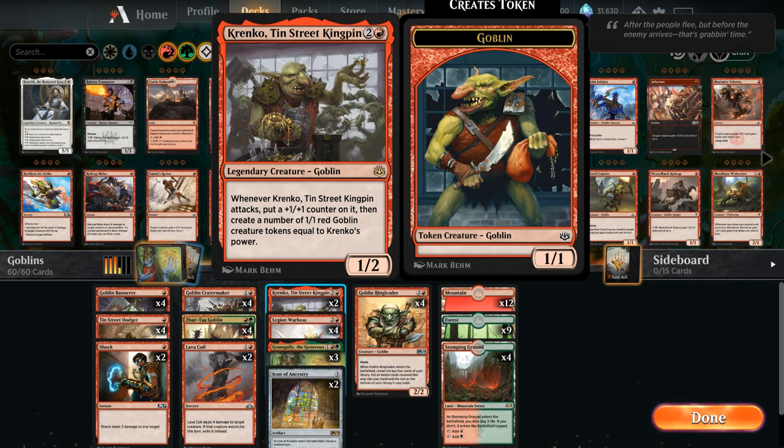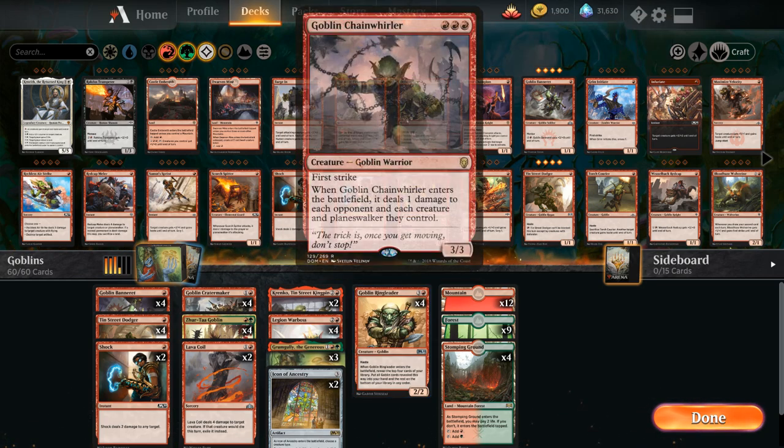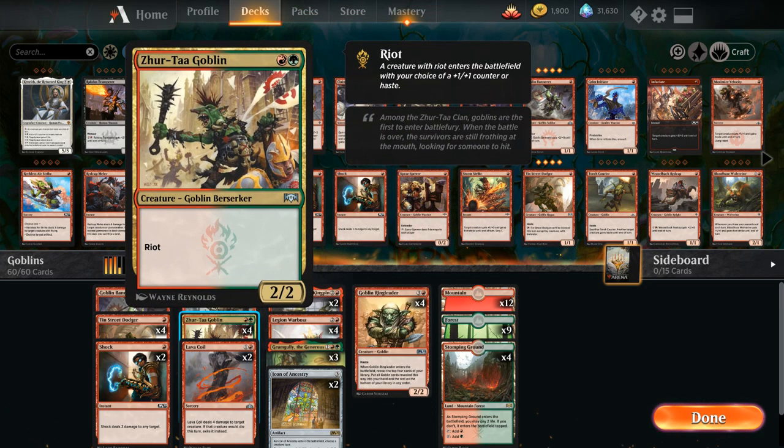The major reason to play Goblins is Goblin Ringleader — 4 mana for a 2/2 Goblin with Haste that reveals the top four cards of your library and puts all Goblin cards into your hand. Now that we no longer have Goblin Chain Whirler, going into green for some Gruul cards is worth it, including Zurta Goblin at 2 mana — a nice 2/2 with Riot, so either a 3/3 or a 2/2 with Haste.